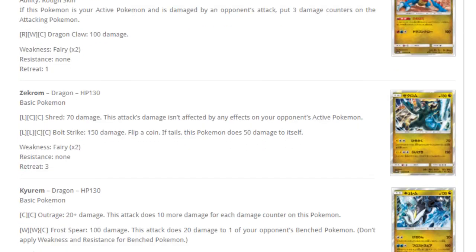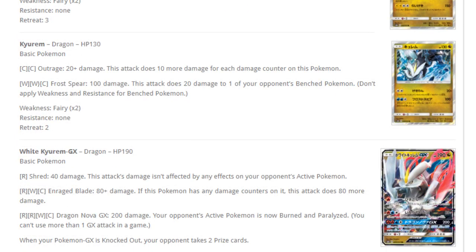Zweilous — for one lightning and two colorless, Shred does 70 damage and this attack's damage isn't affected by any effects of your opponent's active Pokemon — classic Shred. For two lightning and two colorless, Bolt Strike does 150 damage but this Pokemon does 50 damage to itself. That would require energy acceleration, and without it it's just bad. Kyurem — Outrage does 20 damage plus more for each damage counter on this Pokemon. For two water and one colorless, Frost Spear does 100 damage plus 20 to one of your opponent's benched Pokemon. It could have potential as a non-GX with a decent attack, but without energy acceleration it's also pretty bad.